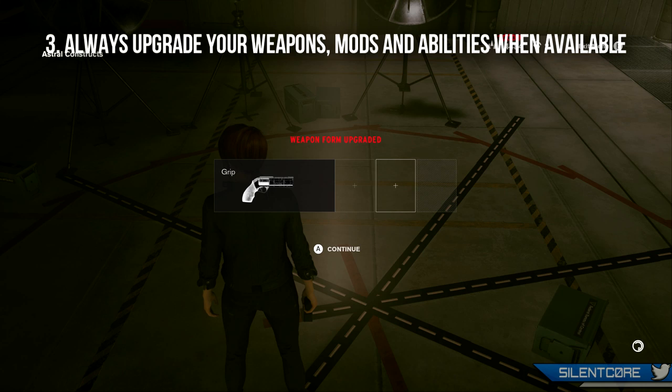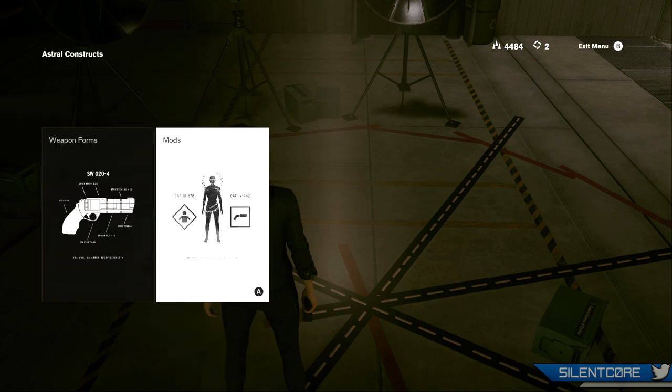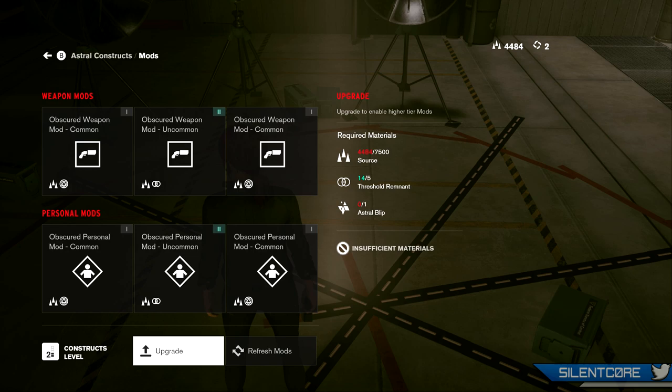These mod slots will attach additional mods to your weapons, increasing the effectiveness — so you can improve its reload speed or damage depending on what the mod is. Each additional mod slot that you unlock for your weapons is really going to boost it.